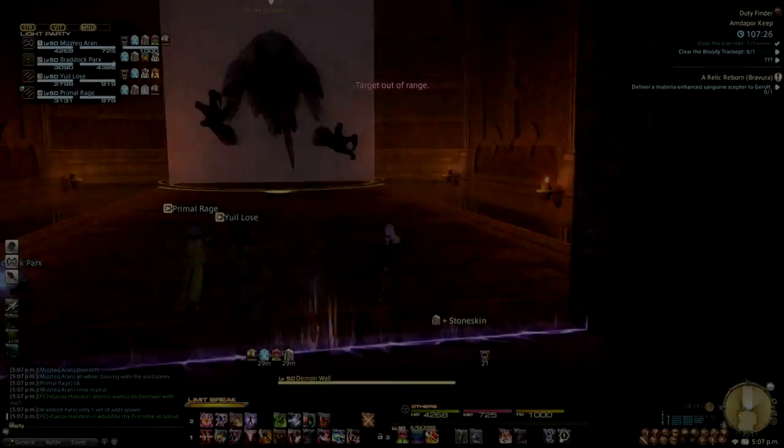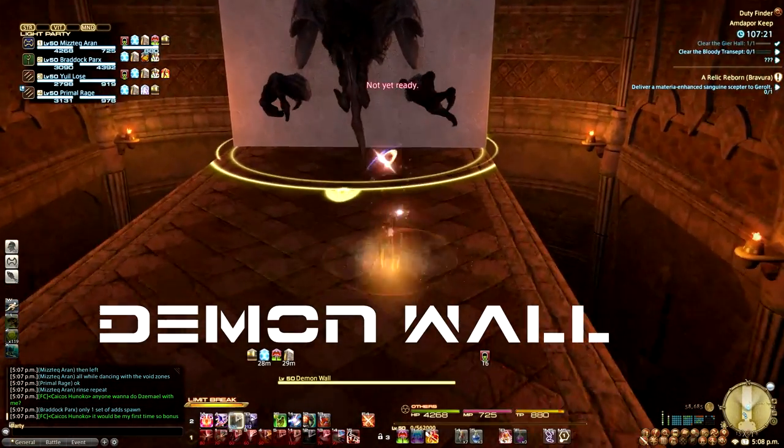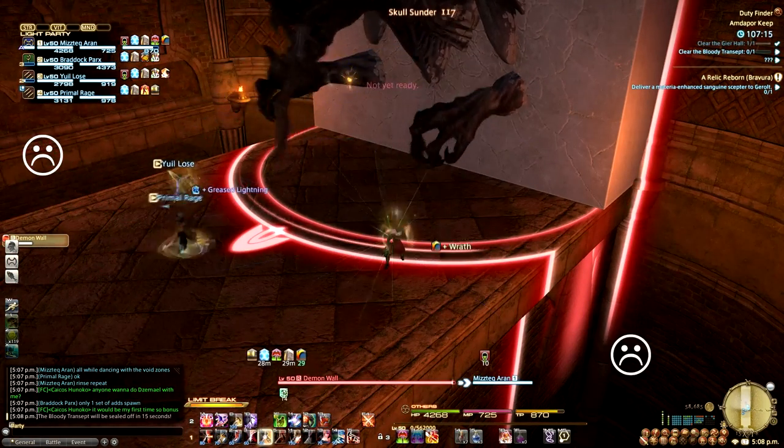The second boss is my favorite in this instance, the Demon Wall. It's important to note the platform that you'll be fighting on. On either side are endless pits. Should you fall into one of these, you will die, so positioning is key on this fight.